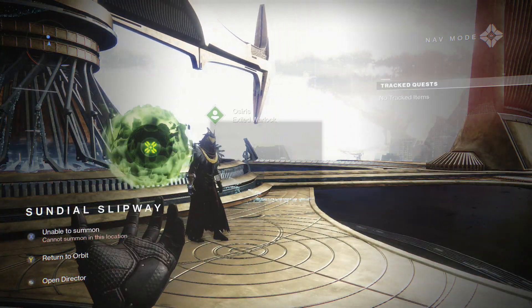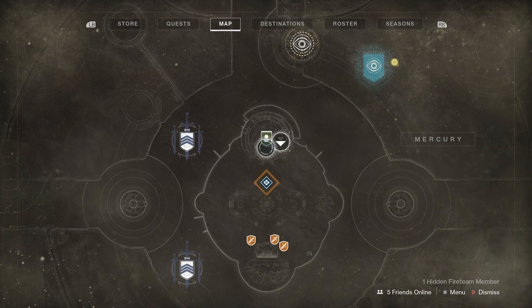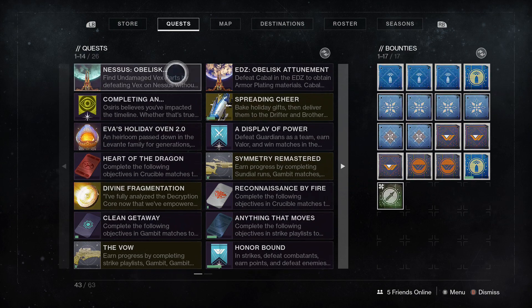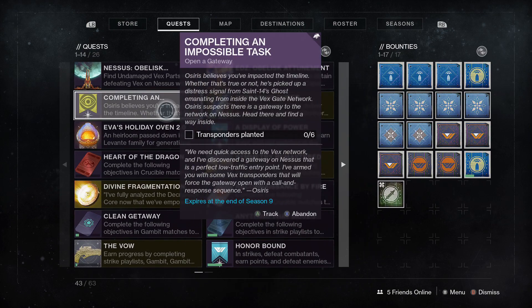Let's just check the main quest before we finish up here — it's a calculate chance of failure, coming from Saint-14's ghost. Gateway to the network on Nessus — we need to plant six transponders, but I'll probably do that on my own time. Anyway, that's officially going to do it — that's what's brand new for week number two of Season 9: the Dawning, Osiris, all that good stuff coming your way. Expect some walkthroughs coming your way very, very soon. Until next time, thank you for watching, and we'll catch you guys next time. Take care!